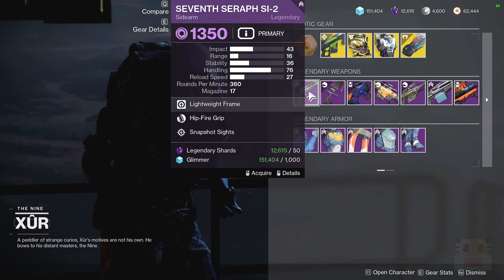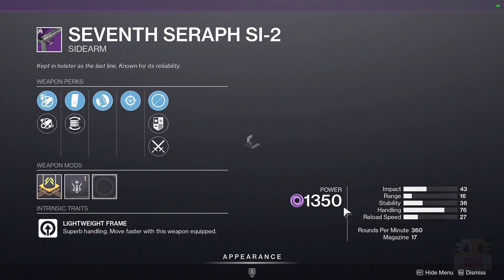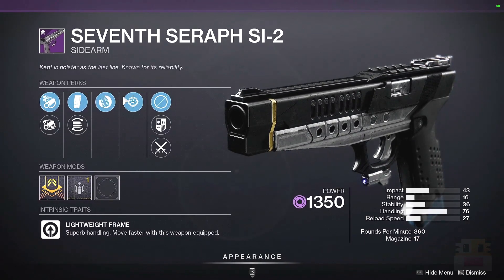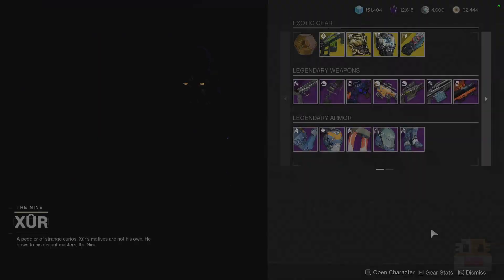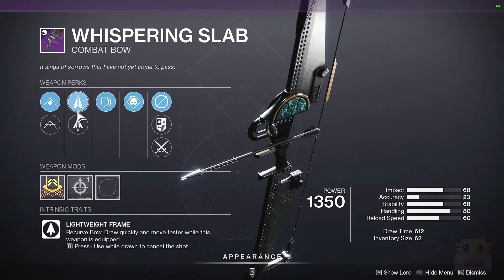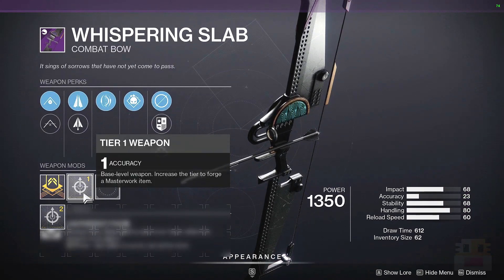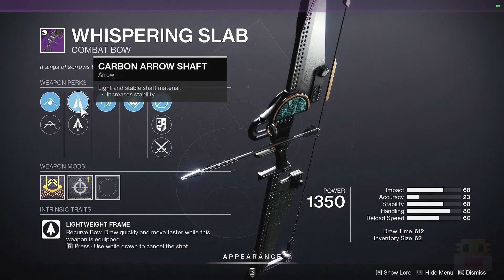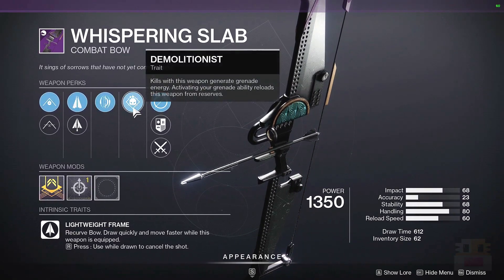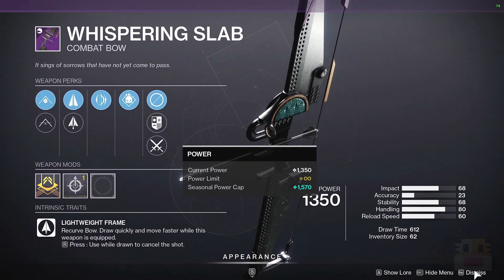Let's take a look at the legendary weapons. First up, the 7th Seraph SI-1. I'm not a big fan of this weapon — lightweight frames in general for these sidearms are not my favorite. It has some range-based stuff but these two perks don't work together and there are better ones. We have a Whispering Slab with Archer's Tempo and Demolitionist, and it does have Fiberglass and Natural String on top of an accuracy masterwork. The accuracy is quite low on this, but Archer's Tempo and Demolitionist is probably one of the better rolls you can get, so I would highly recommend this one.